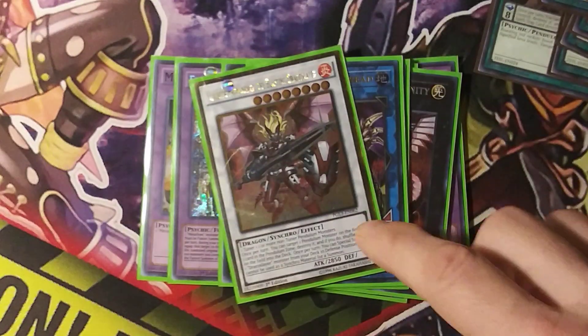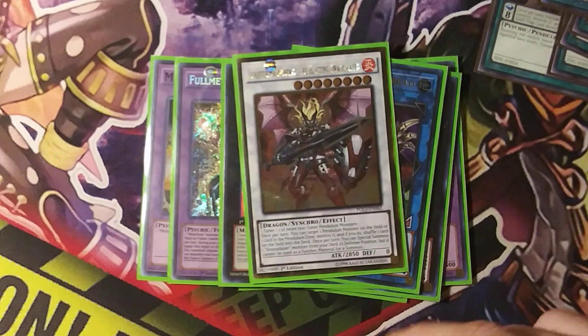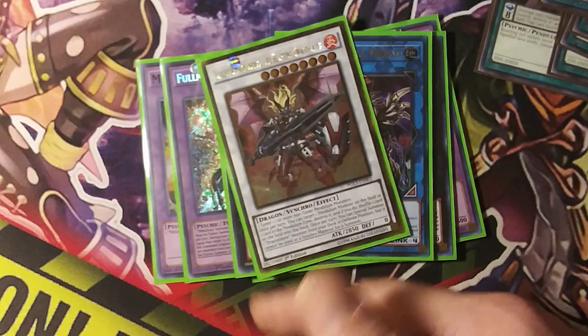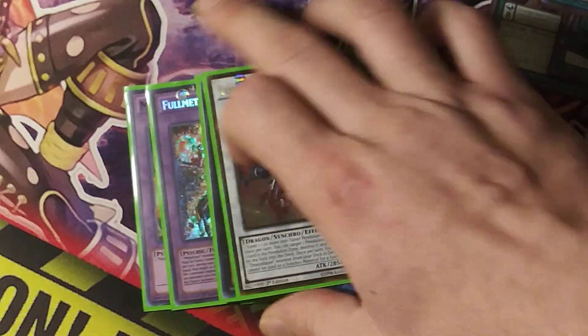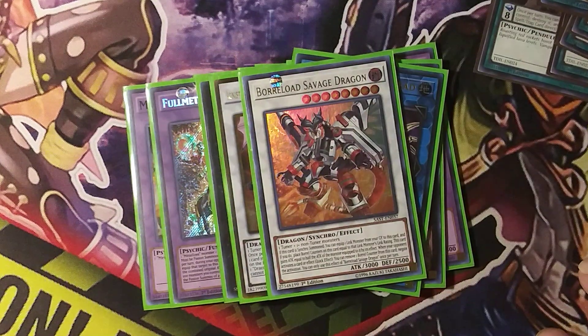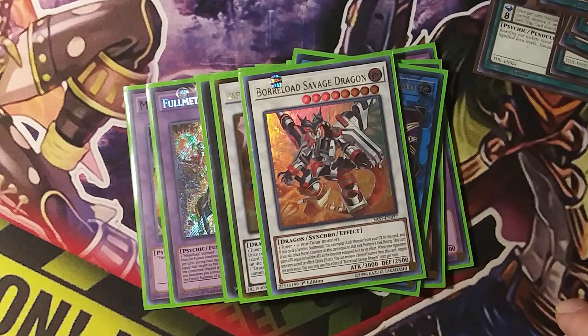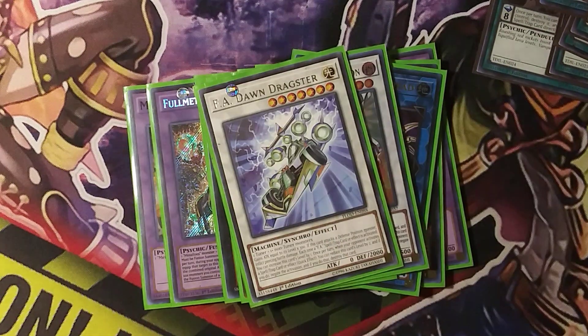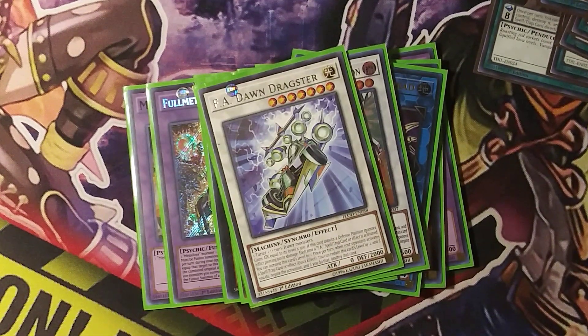Goes along with Dracos — only able to non-target bounce back a card, but it advances your Draco plays and advances your field a little bit more, which is good. Then using those links, make your Savage Dragon — maybe not first turn, but later in the game this can really put in the work. And then this could probably help you lock down a board.